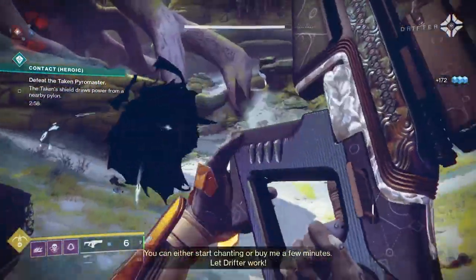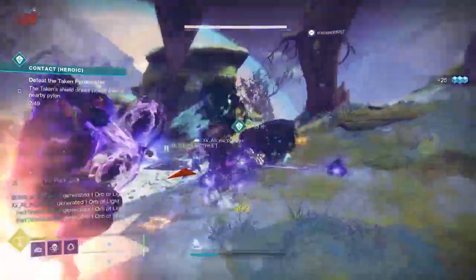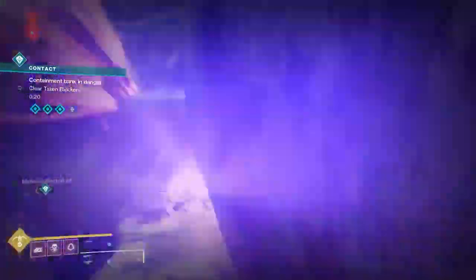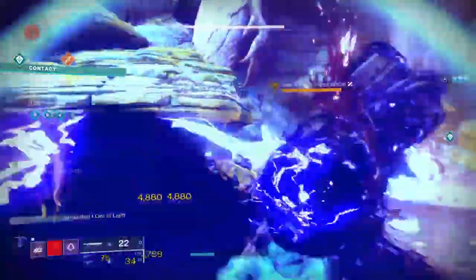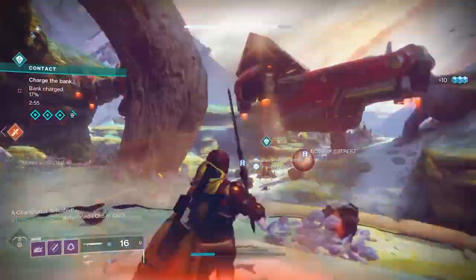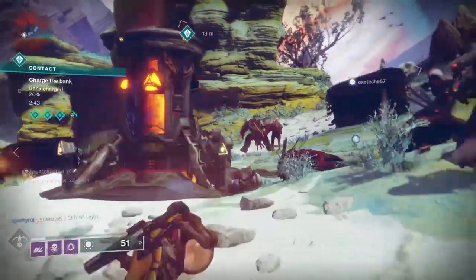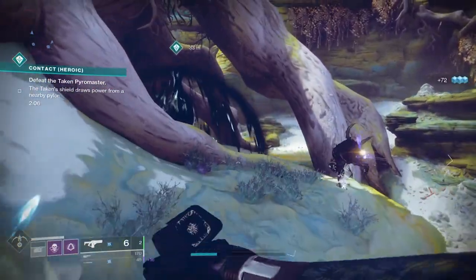The heroic version is a 1040 event, so it's a little more difficult, though more people will help you get through it quicker. Once per round, a bloom will spawn — it's like a little yellow ball, visible beneath a beam of light coming from the sky. It's protected by champions, just like in Nightfall: they could be barrier, unstoppable, or overload. Kill the champion, take the bloom to the bank, and bank it just like in normal mode. Be aware that a powerful enemy will sometimes spawn and attempt to steal the bloom — it'll show on screen — so pay attention, because it can set you back. Do this four times and the event becomes heroic, then kill the large boss in the middle to complete it.